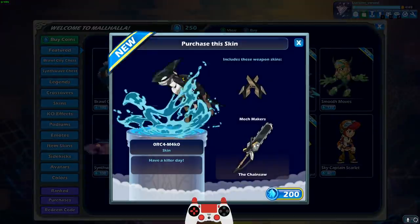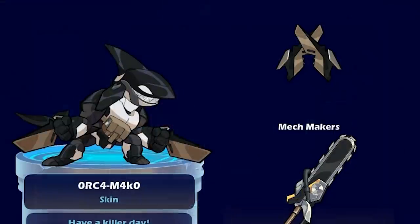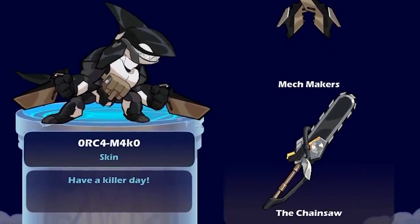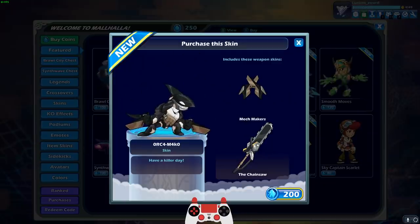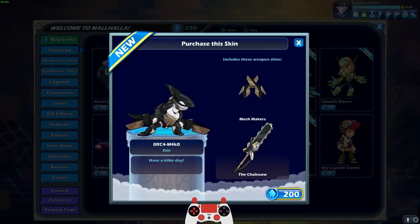This one is Orca Mako — or actually it's Mecha Mako, because it's supposed to be a mecha skin. It's kind of hard to tell, but they put the letters in the name to help show that off. Orca Mako costs 200 mammoth coins while the other ones only cost 140. That's because of the chainsaw — the chainsaw is an animated weapon. They really don't show the animated weapon in the preview, so you wouldn't even know unless you tried it out in training. The Katars are kind of boring, but the Greatsword makes up for it.